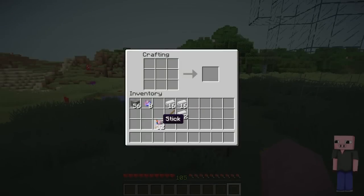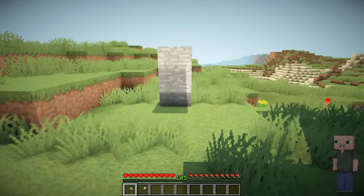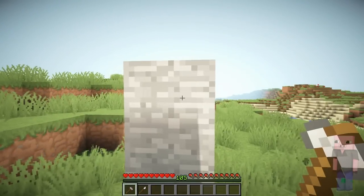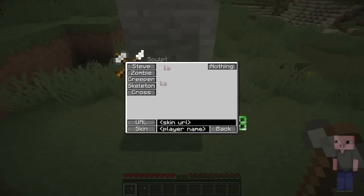So you need to craft a chisel and a hammer. You craft the hammer by placing it like that, and you craft the chisel by placing it like this. I think the chisel has 20 uses, I'm not sure. But go up to the statue stone thing and right click with the hammer on the bottom, and you will get this cool little GUI.